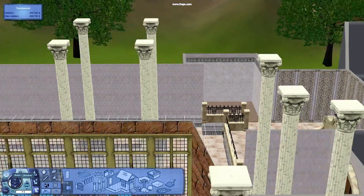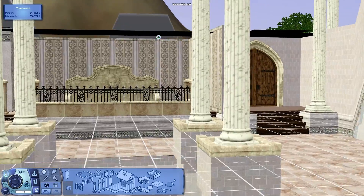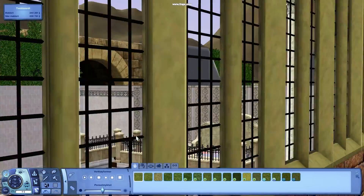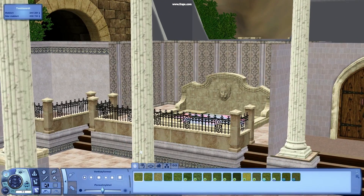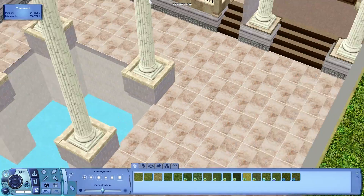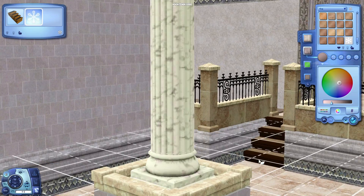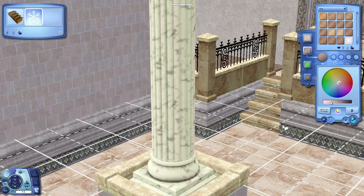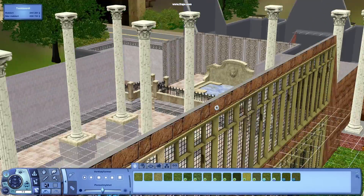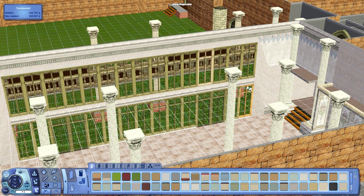And in the back wall there I am going to have windows. This is looking good. I have to start a family to be able to see how it is going to look in game, since I can't really take pictures of both floors at the same time. And here in the CFE wall you can see I need to cover those up in a different way.